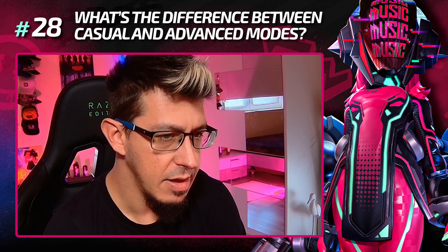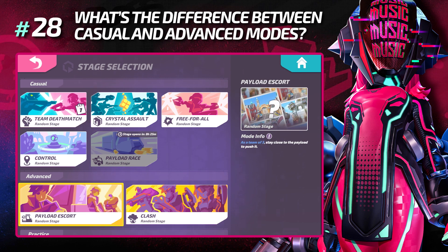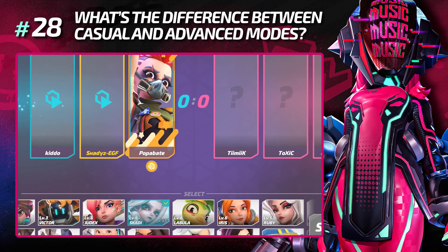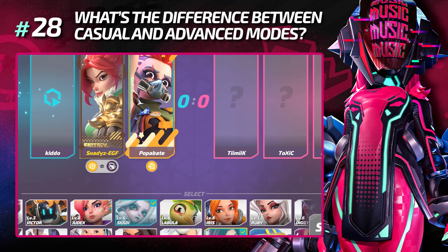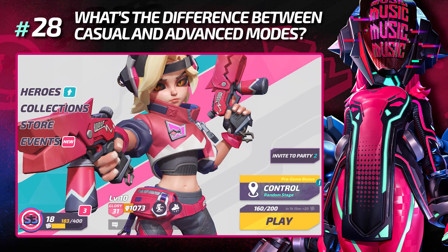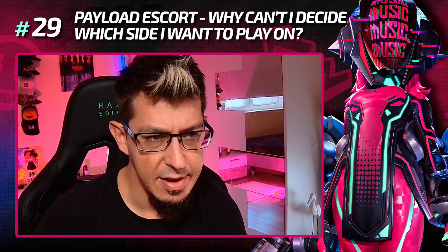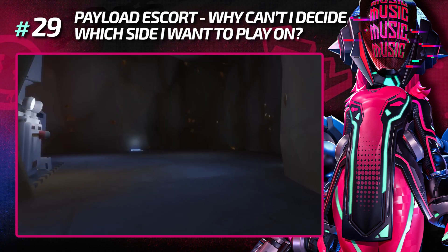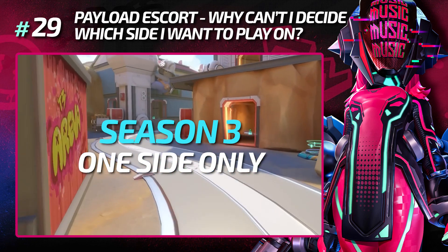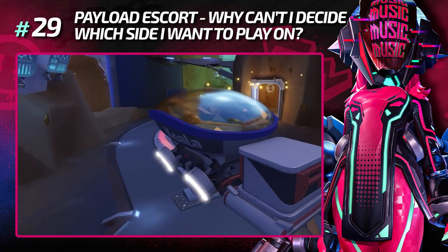What's the difference between casual and advanced game modes? In the advanced game mode you see the map first and can adjust your hero choice depending on the map and your teammates' choices. Be aware that you may face stronger opponents there, because in casual game modes you face enemies according to your selected hero's trophy level. In the Payload scored game mode, the side is now selected randomly — before Season 3 you had to play both sides, but the community felt it was taking too long.